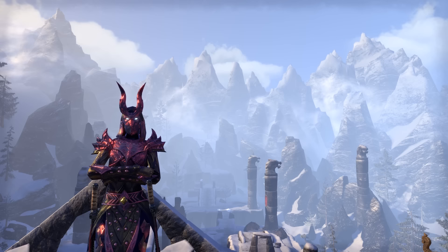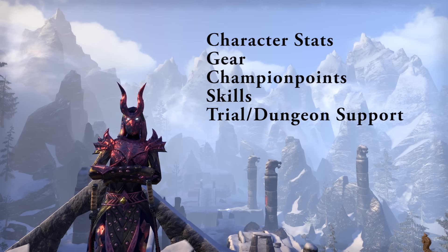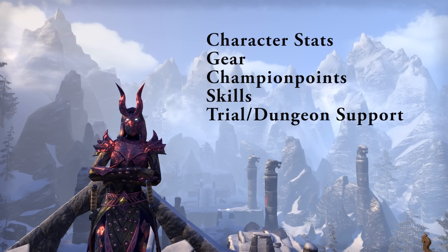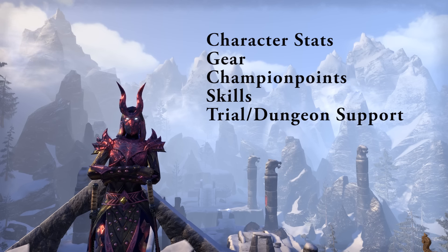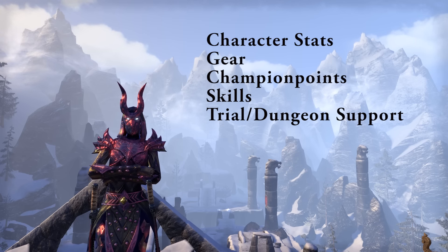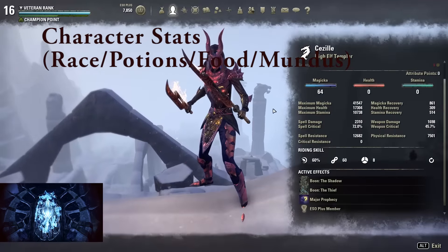First I will talk about the character stats: the race, the potions I use, the food, the mundus, etc. Then I will talk about the gear, champion points, my skills, and at the end I will talk about trials and dungeons setup. Okay, let's get started with the character stats.